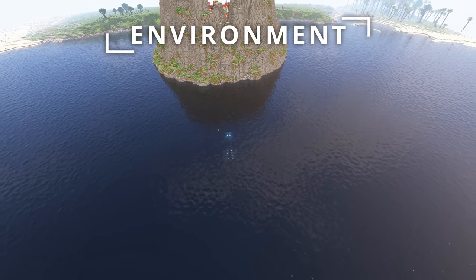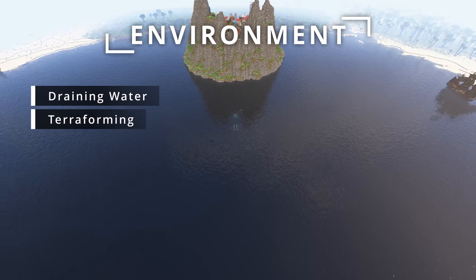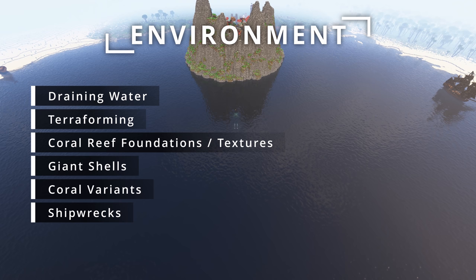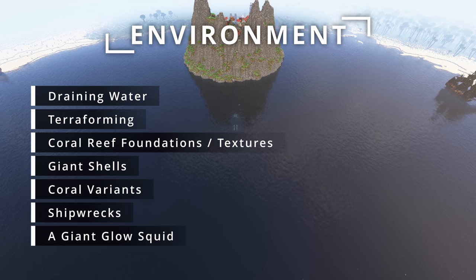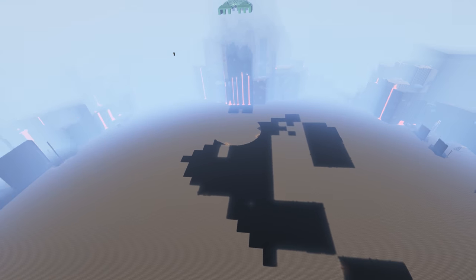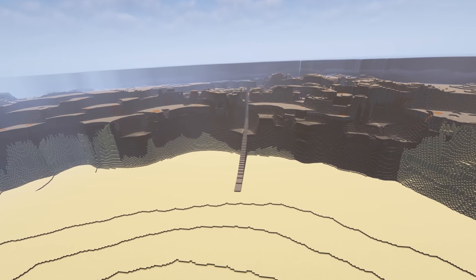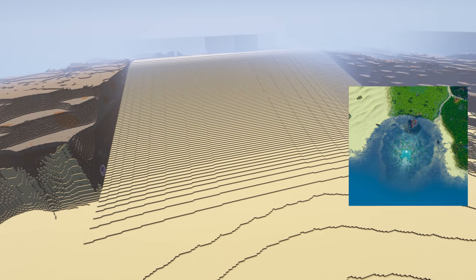To tackle this empty ocean, first I'll be draining the water and terraforming, taking advantage of 1.18's new world height. Then we're going to be laying down the foundations for our vibrant coral reef, filling the upgraded environment with giant shells, a wide variety of coral, and plenty of seaweed. We're also going to be including some shipwrecks scattered around the ocean floor, as well as the giant glowing perpetrator of this shipwreck massacre, being sure to keep things survival-friendly. This transformation is situated in the horseshoe-shaped bay of the island.